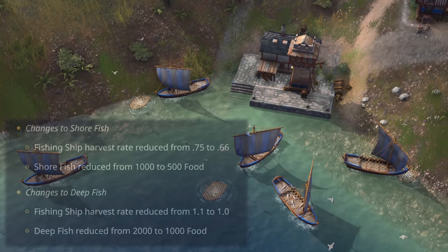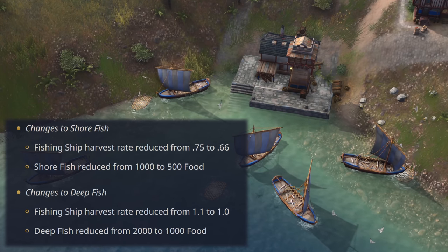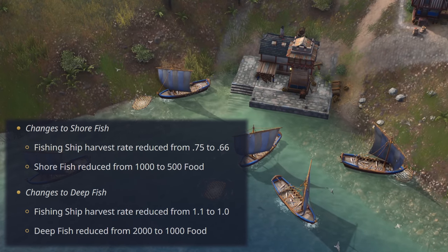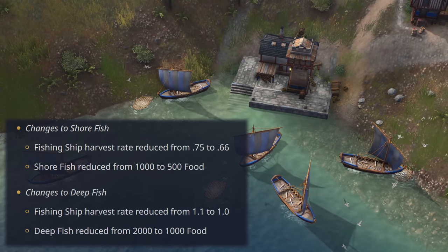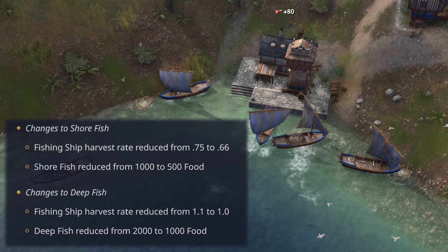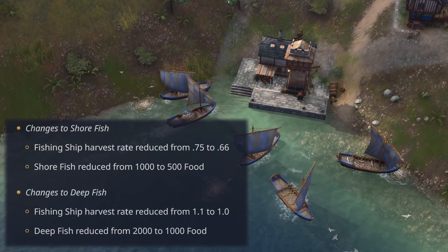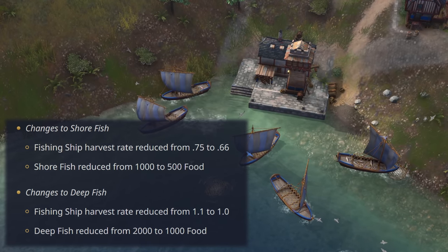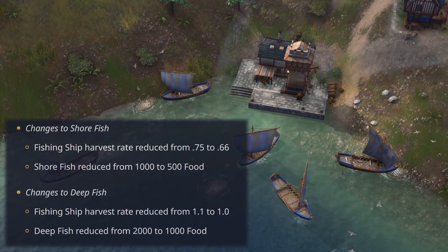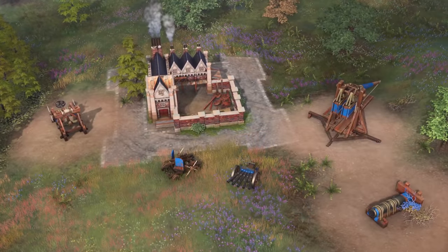Fishing was way too powerful and is receiving a big, well-deserved nerf. Both shorefish and deepfish are halved — from 1000 to 500 and 2000 to 1000 respectively. Furthermore, the fishing ship's harvest rates have also been decreased from 0.75 to 0.66 and from 1.1 to 1.0 for shorefish and deepfish respectively. Hence, fishing will now last half as long and will be slower to gather from overall.